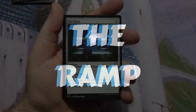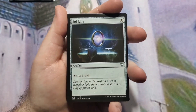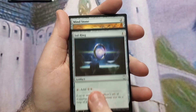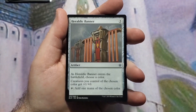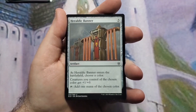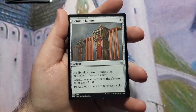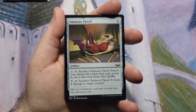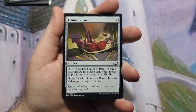Moving on to mana rocks — we're in mono-black, so there's no ramp except through artifacts. We'll start with Sol Ring, just good stuff. Mind Stone: two to cast, tap for colorless, sacrifice it later to draw a card. Heraldic Banner: three to cast, you choose the color — most likely black — gives all creatures you control of that color +1/+0, and taps to add that color. Ominous Parcel: one to cast, two to tap and sack it to search for a basic land, but I mostly used the second ability — five mana, tap and sack it to deal four damage to a target creature. This card just fits the deck very well.